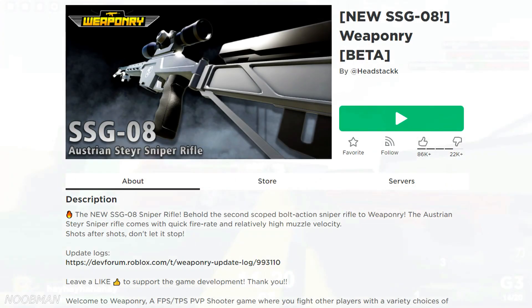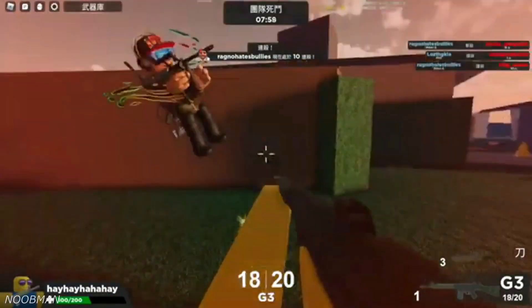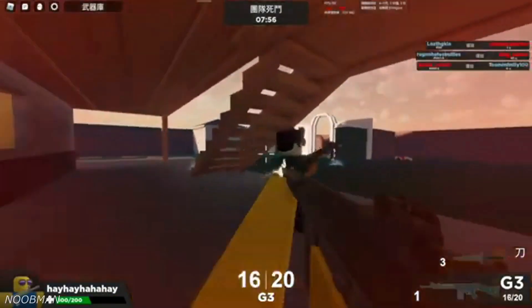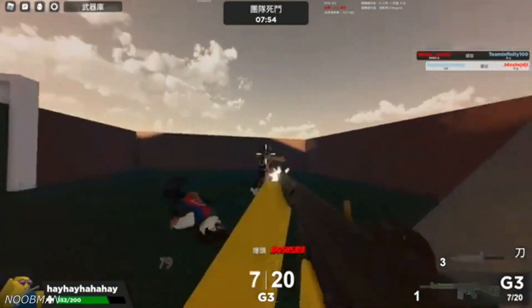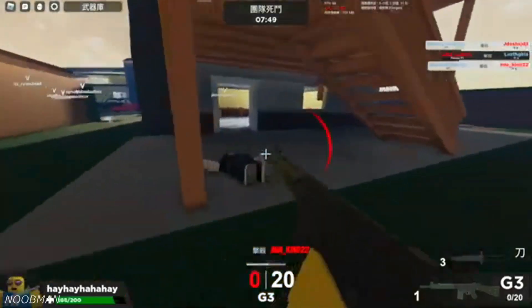Weaponry: This game can be played in either first or third person. This game has a lot of realistic weapons and recoil. So while movement plays a part in getting to perfect positions, killing the enemy is a whole other story. Move fast and aim carefully because there are loads of weapons to choose from.